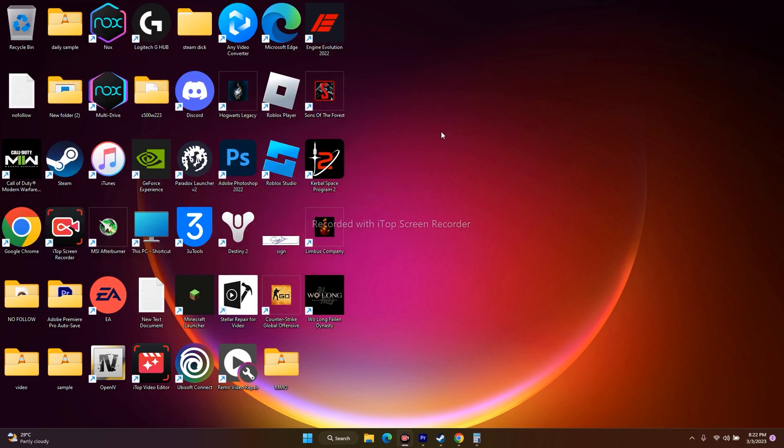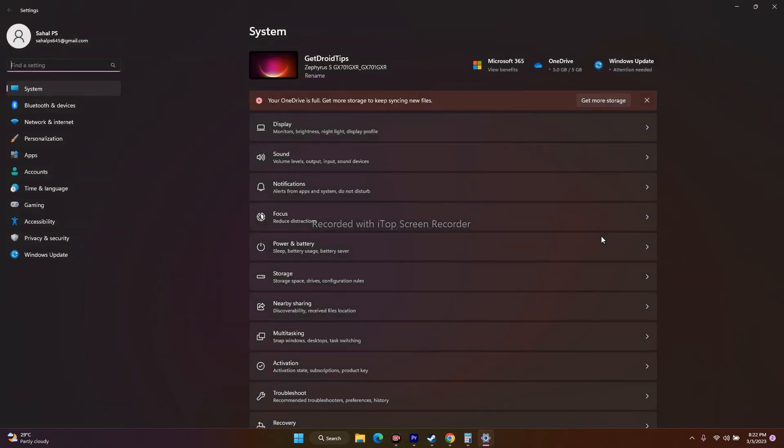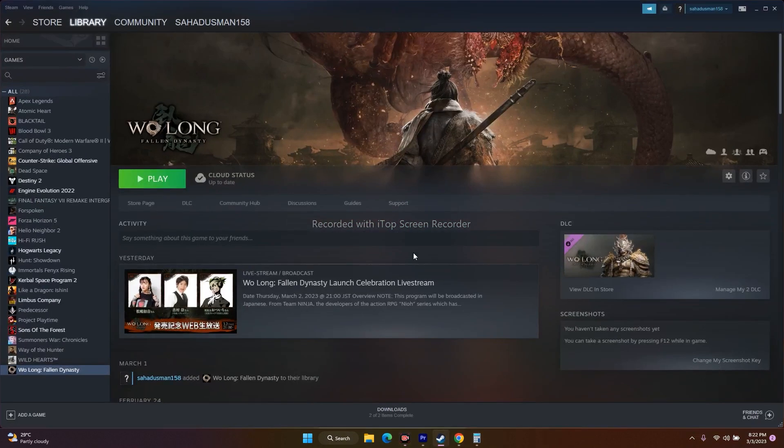Last but not least, we have to update Windows. Go to Settings, then go to Windows Update at the bottom left. Check if any updates are available — if cumulative updates are there, just update, download, and install them. If you're getting a direct update, go for it. Once done, close everything, go back and try to play the game.